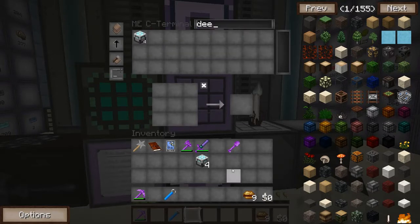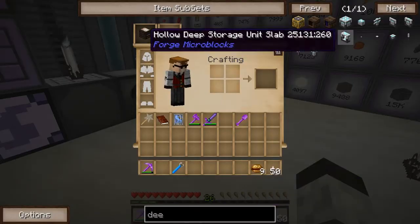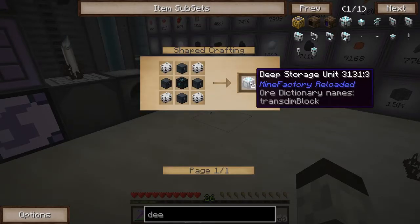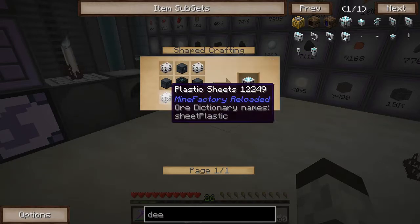That was quick — I was hoping we could walk through this, but it looks like it's a lot more efficient than I thought it would be. So I'm just going to take you guys through all the different steps of making this thing that I've automated. This shouldn't take too long, and then we can start storing things. To make these, you need plastic sheets, which I've already covered the automation of.